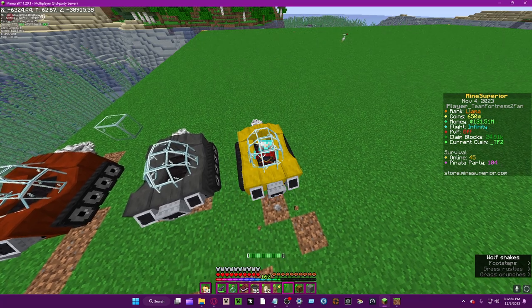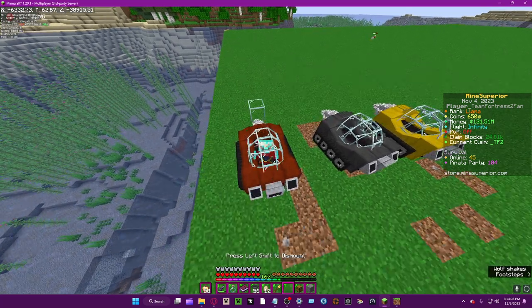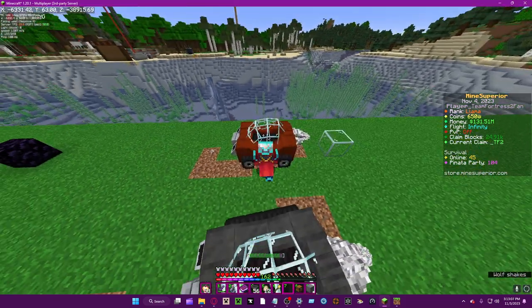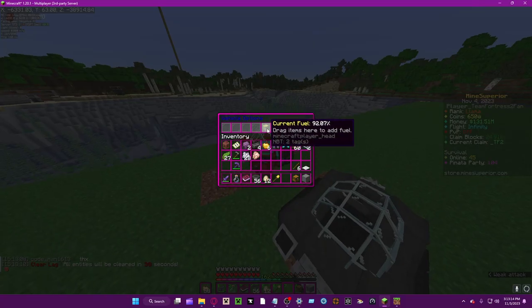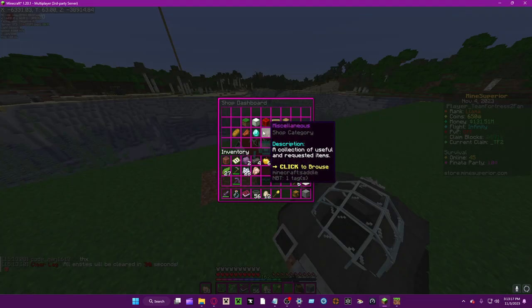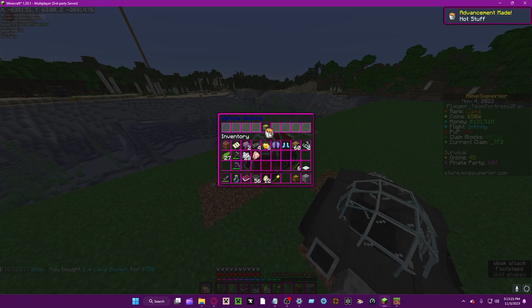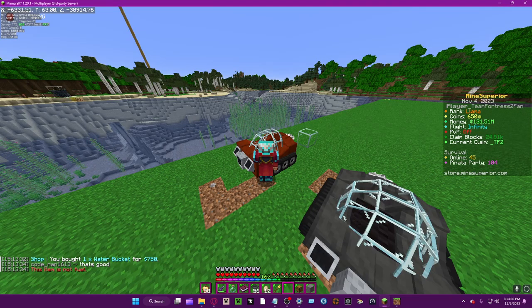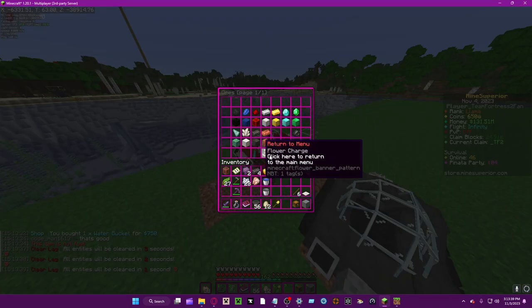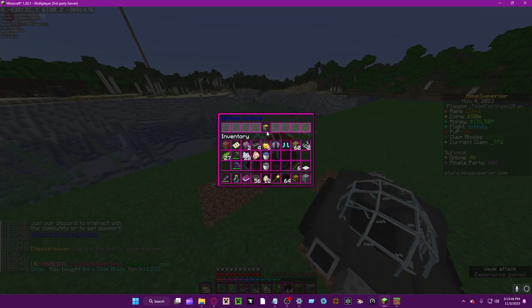One more thing — you saw there's a bar at the bottom. That's actually not a health bar, it's a fuel bar, and it can get pretty low. To refuel, step out of the vehicle, shift left-click to open the fuel slot, and you can put in wood, logs, coal, or even lava buckets. Let me do a lava bucket right now — you place it in and it even dispenses the empty bucket back. Water doesn't work though — that item is not fuel.